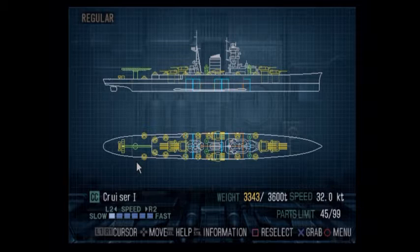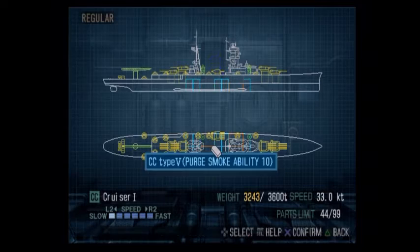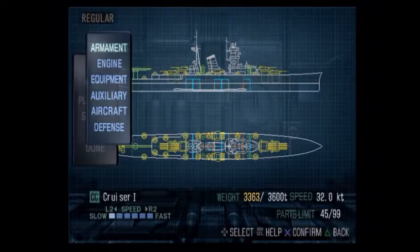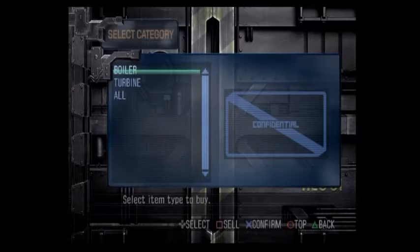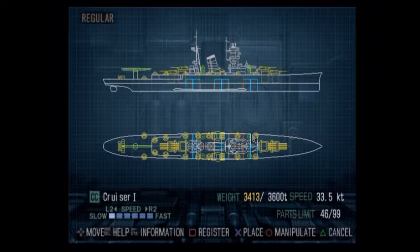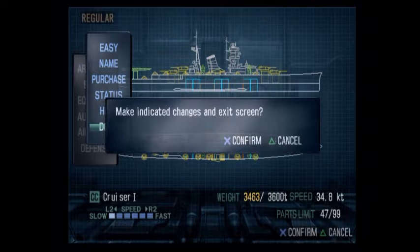It's tempting to try and put more engines on here — let's see, each boiler weighs 50 — I can do it! Let me put the searchlights up here and then put on two more engines, which will make me even faster. I like speed. I have a whopping 408 dollars left — yay! We'll go there and there — 34.8 knots. I have four main turrets with four guns each, so 16 guns on a broadside, a lot of torpedoes, a lot of machine guns, and an aircraft on board. Done — end design process, confirm indicated changes.